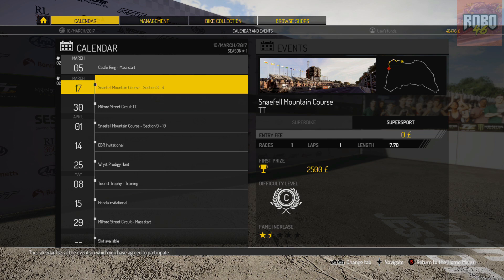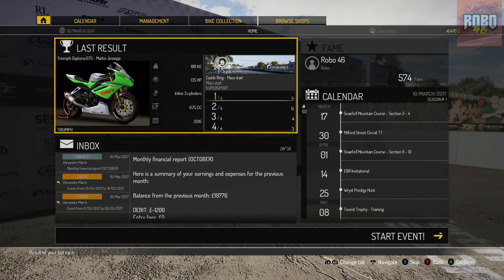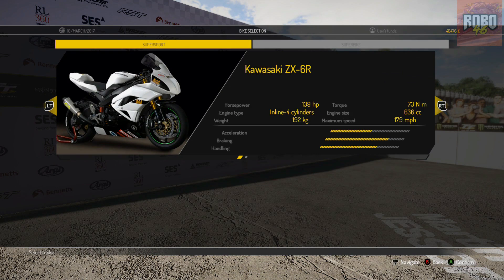Hi guys, RoboP46 here. Welcome yourselves back to TT Isle of Man: Ride on the Edge on the Xbox One X. We are continuing with Career Mode, and we've got another section of the TT course to do. This time we're doing sections 3 to 4. I don't know how we're going to get on with this, but we're definitely going to find out using our Triumph as well. Let's go do this.